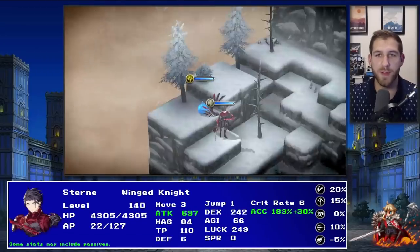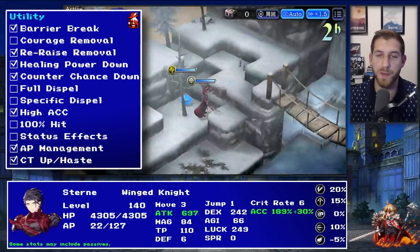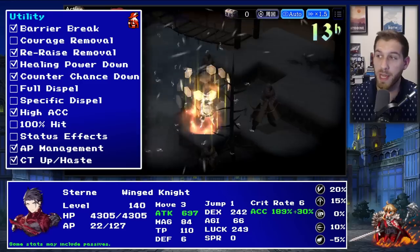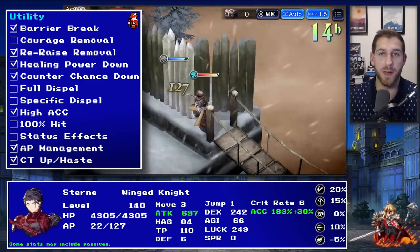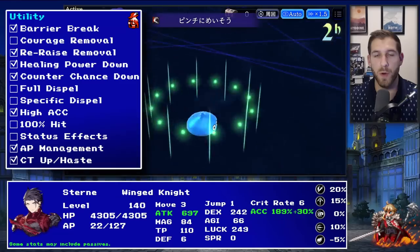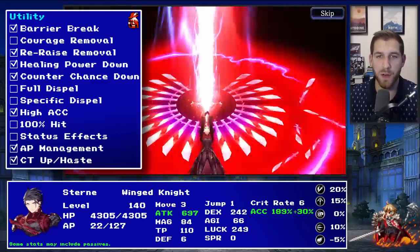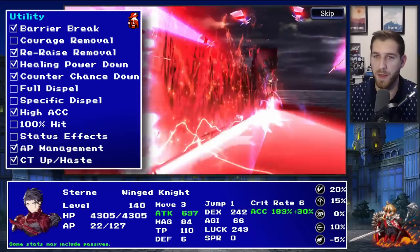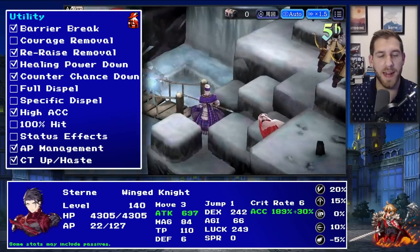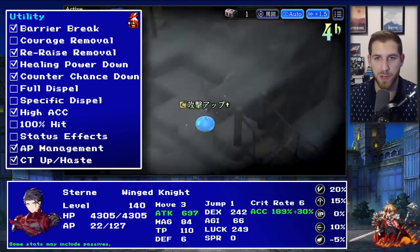With the AI test out of the way, let's talk about the rest of Stern's kit. He's got some good utility but is missing a few things I think are important. He's got a barrier break - short range, two squares - but it is non-elemental, which means if you hit Sephiroth with this you're getting him on two counts: breaking his barrier but also dealing non-elemental damage that goes right through all that elemental resistance and light resistance buff. The only thing Sephiroth can do is build slash resistance.